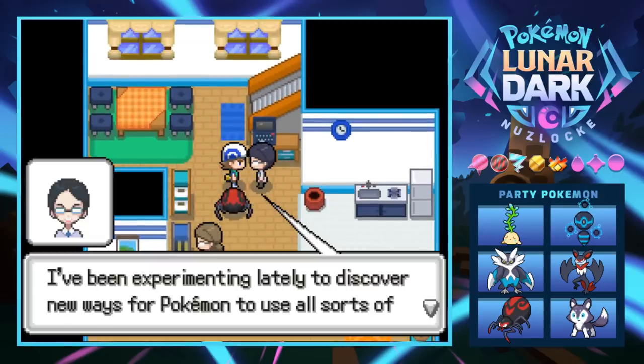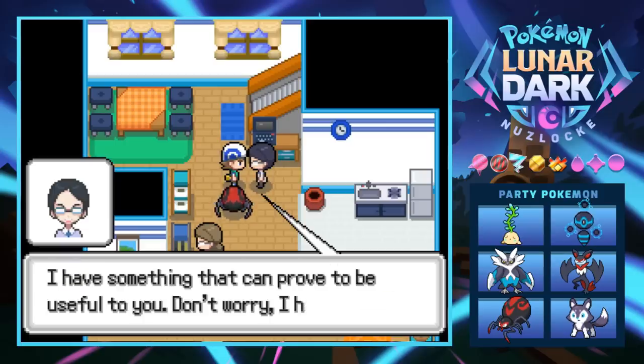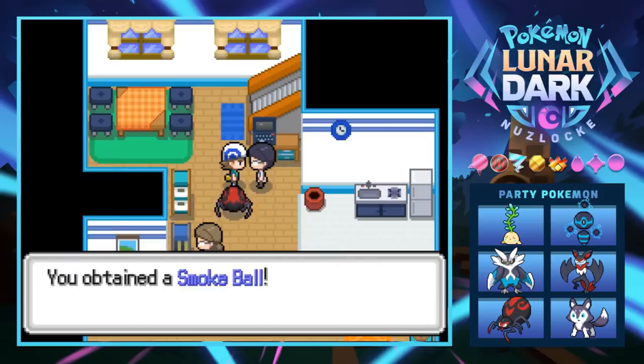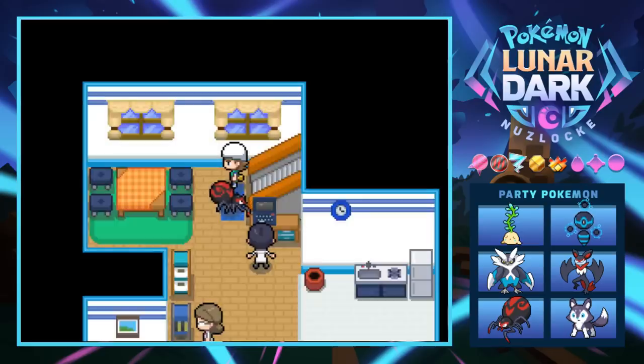Another NPC has been experimenting with new ways for Pokemon to use items in battle and gives us a Smoke Ball. I believe that allows you to escape from any wild Pokemon — so if they have Arena Trap you can just toss a Smoke Ball and you'll be good. Probably never going to use it though.